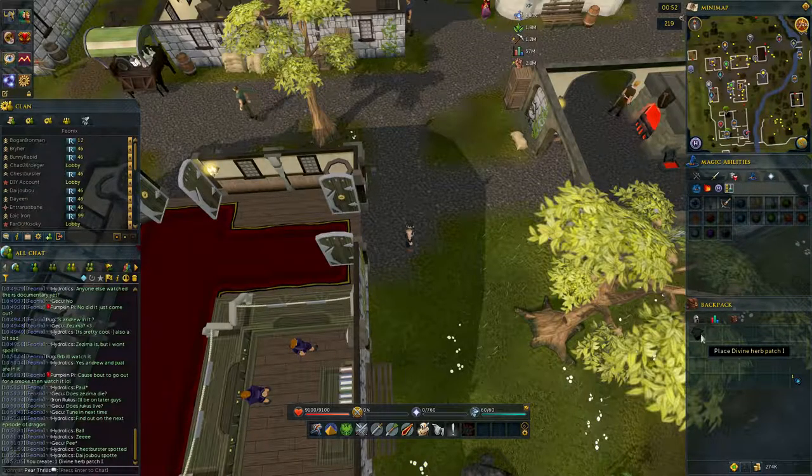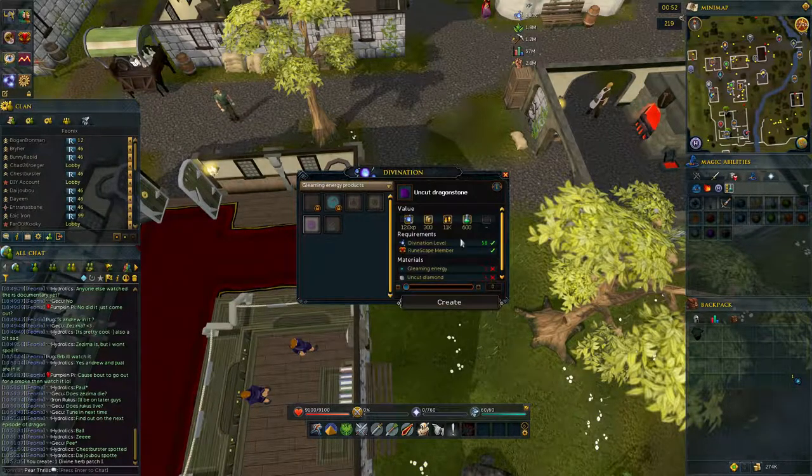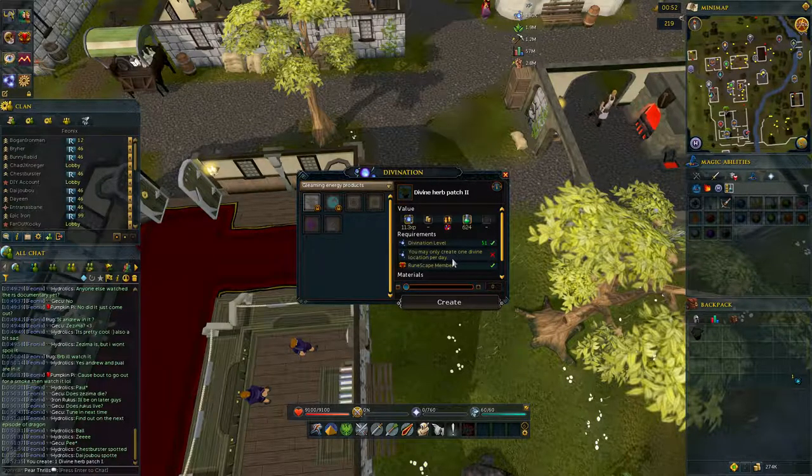Just to reinforce: this is a daily — you can only make one divine location per day. So even if it's with a different type of energy, say a gleaming energy for example, you can't make any more once you've already made one. With gleaming energy you can make the next level of divine herb patch.